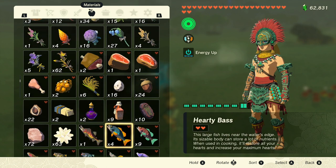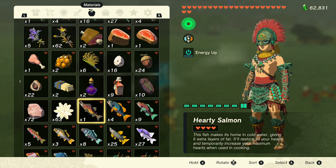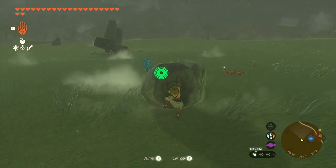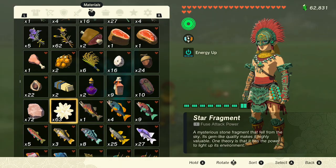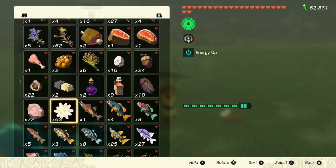Then you need to go through your inventory and find an item that you have one of five, and directly left of that you have more than five. So what you're going to do is hop up on something — I'm using this boulder right here — and then I am going to jump and bring out the paraglider.